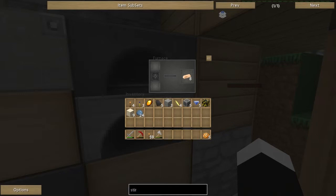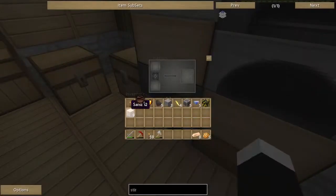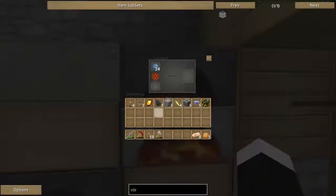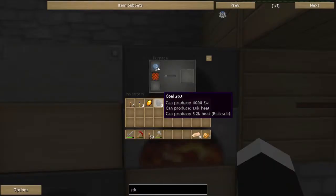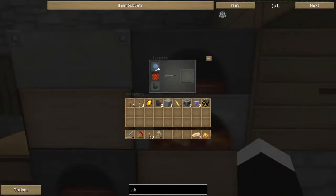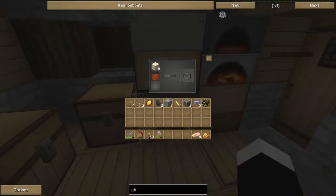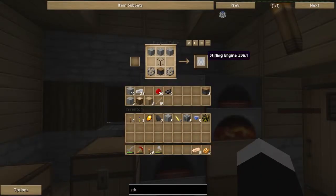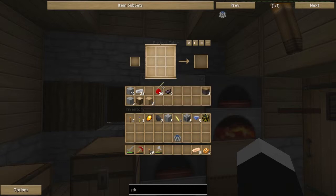I'll set up the connections here — copper as well, good. So eight will give me two... yeah, that's how many I need. So one glass, and we have a sterling engine!